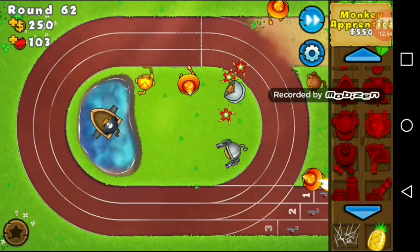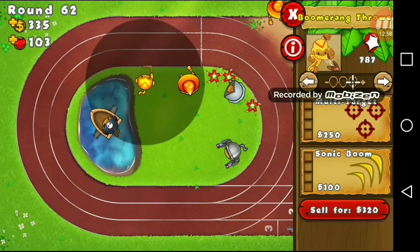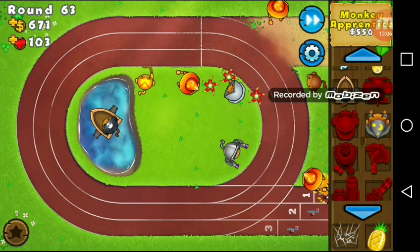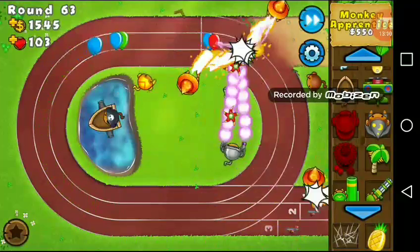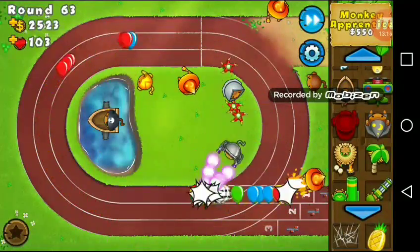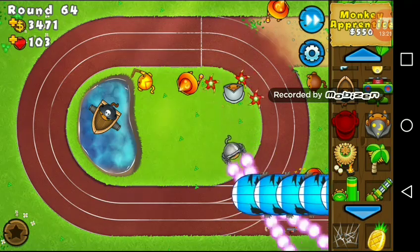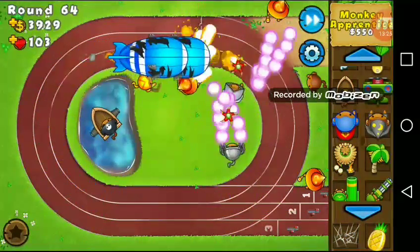Now that we have Guy of Lord, we're just going to upgrade the Boomerang Thrower now. The round is still going. Super Monkey's worst nightmare — camo balloons. I said the next level will be hard, but we're taking it down. If I were a balloon right now, I'd just walk away. We might even get to round 90 if we keep this up.